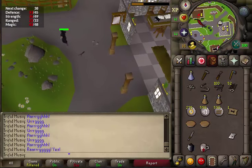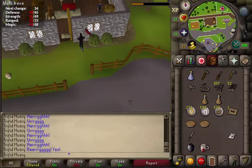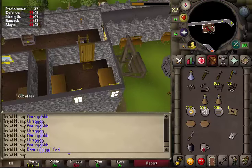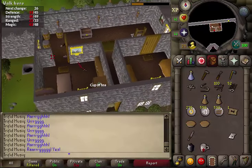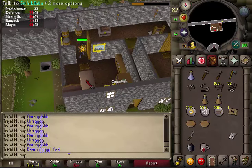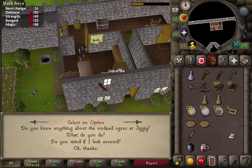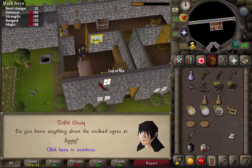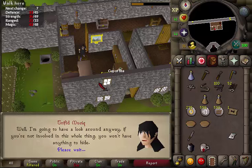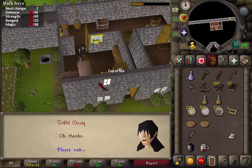Climb up the ladder in the northeastern corner, then go to the western room and enter it. You should find Siddik in his bed. Talk to him and select the first option: 'Do you know anything about the undead ogres in Jiggig?' Skip through the conversation, then select the fourth option: 'Okay, thanks.'